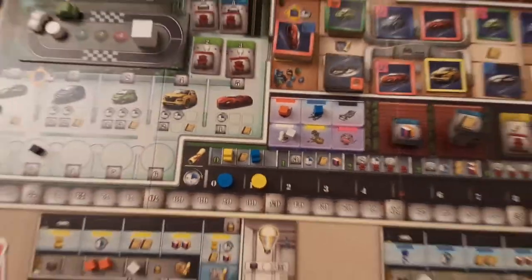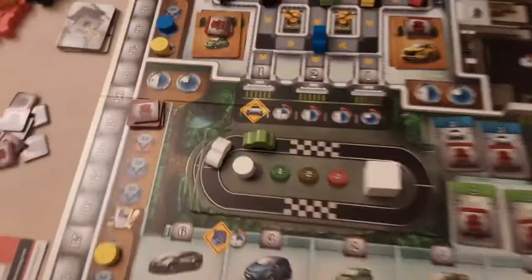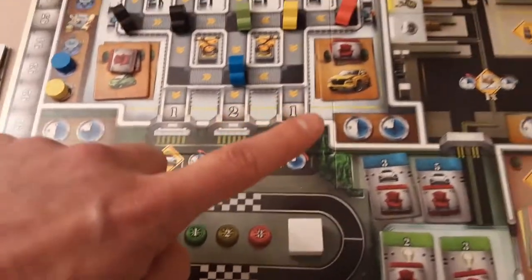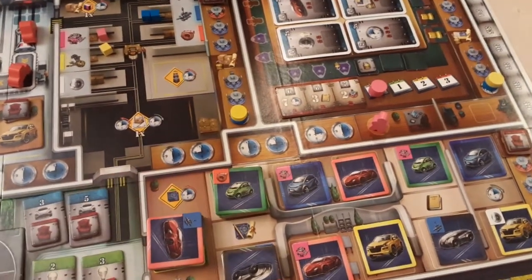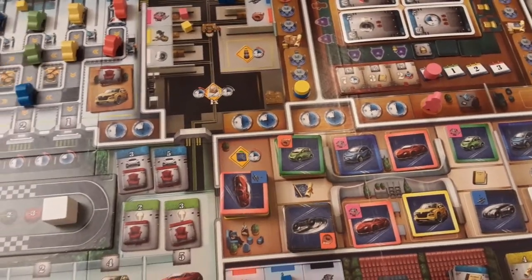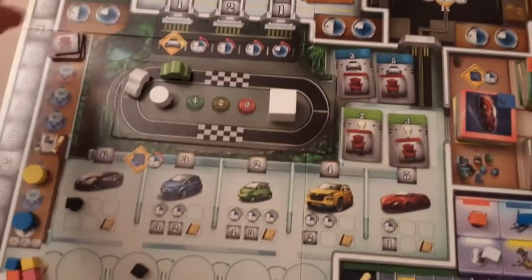Blue goes first and literally just takes their worker and chooses one of the areas to go to. This is typical worker placement — you've got two spots in each area: two in testing and innovation, two in logistics, two in design, two in administration, and Sandra is in her office. She stays there for day one, then comes out and starts reviewing you from day two onwards. The first area is testing and innovation.